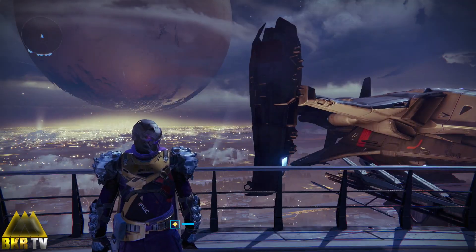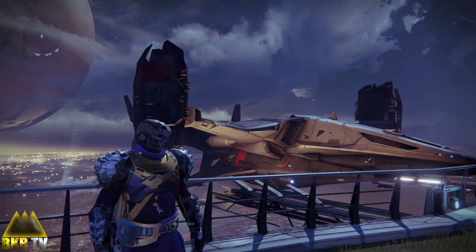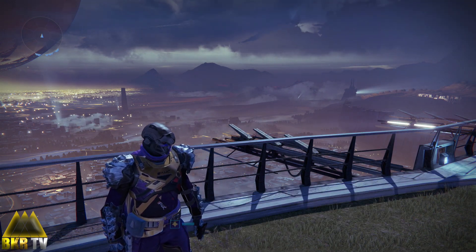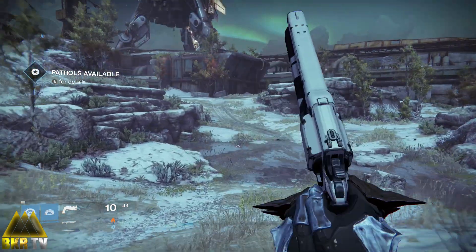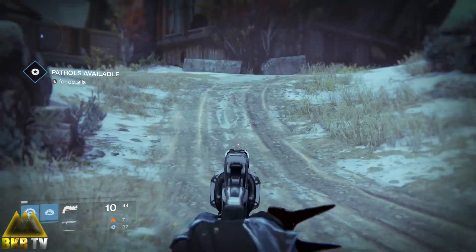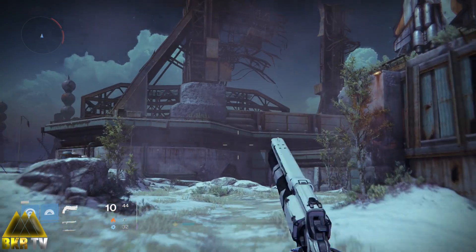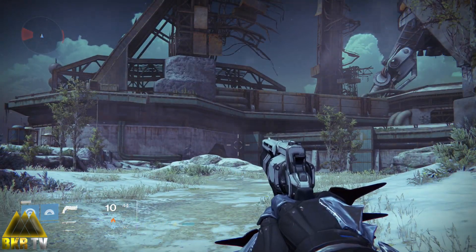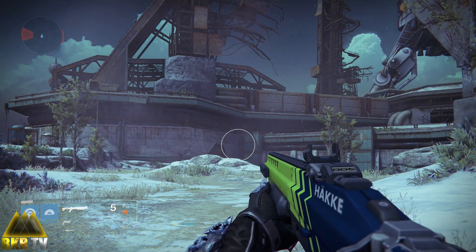I'm just going to quickly show you how it looks — I think it looks really cool with those exotics. I'm going to go into the Cosmodrome as always to show you guys what the Ace of Spades feels like. The gun is white and black, it looks like your regular hand cannon but pretty nice. Before I go into a fight I'm just going to equip a shotgun and then watch what happens when I equip the gun back again.